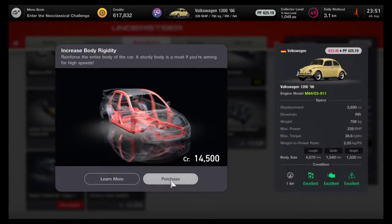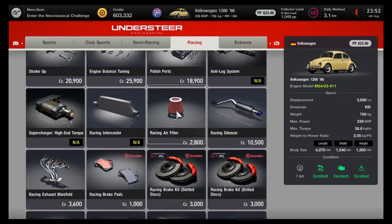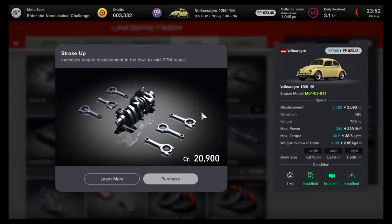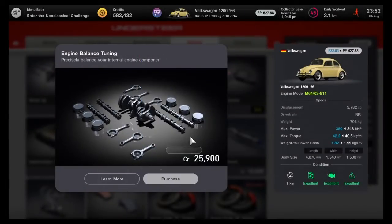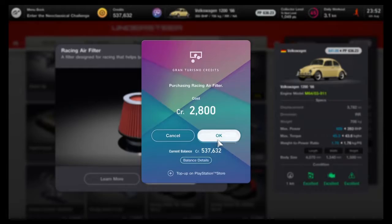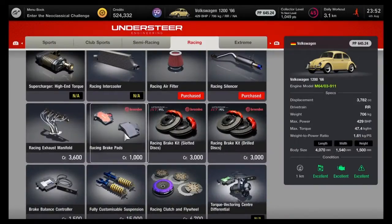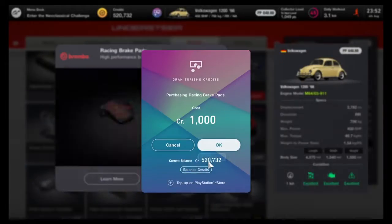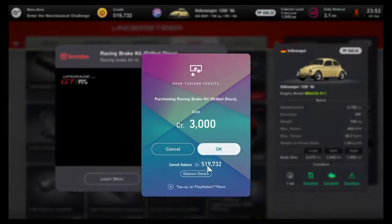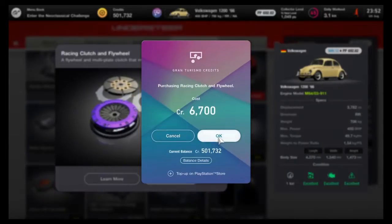More weight. Okay, if I get this under 700 kilos I'll be happy. This is what my money is pumping into. Air filter, racing exhaust. I need some brake pads — I'll get drilled this time. Suspension, clutch.